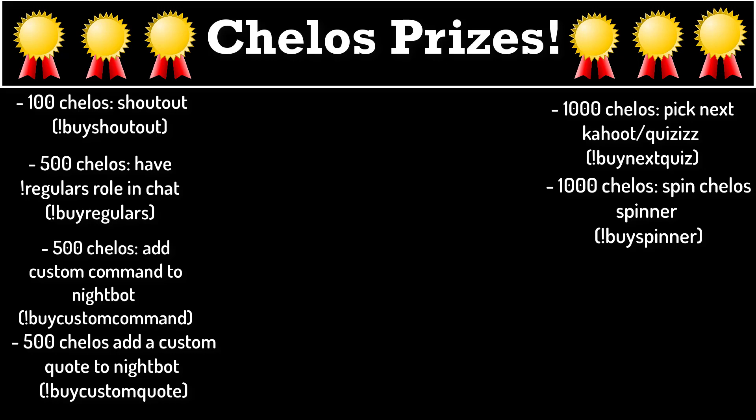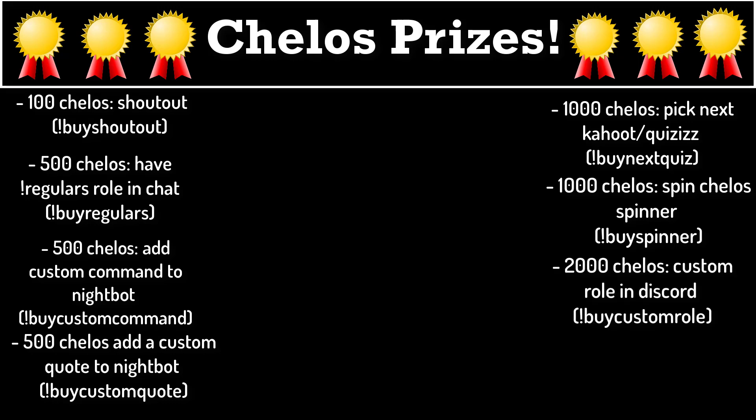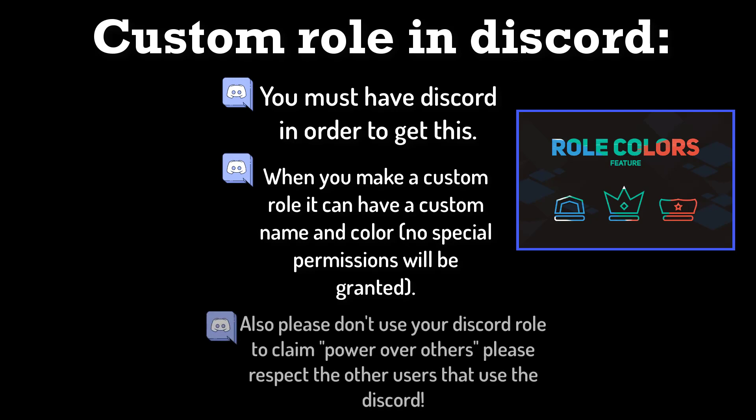If you have an extra 1000 cellos to spend — that's 2000 cellos total — you can get a custom role in the Discord. This means you'll get your own name color and your own category on the SuperCellos Discord, which is always linked in the description and channel page. Don't worry if you don't have Discord — there are other rewards available, particularly the cellos spinner. But if you want to stand out, 2000 cellos gets you a custom Discord role.